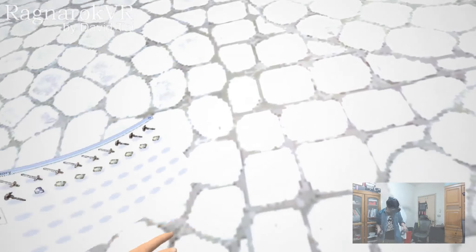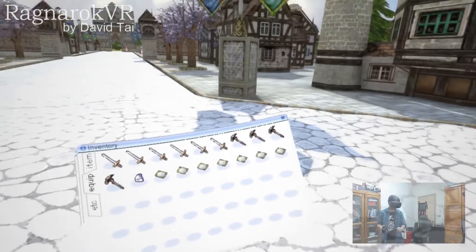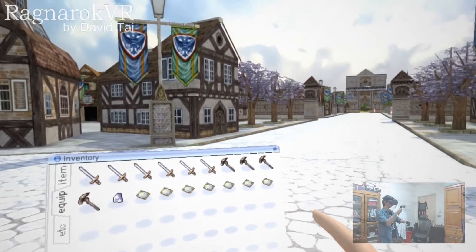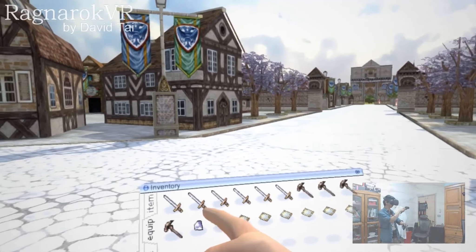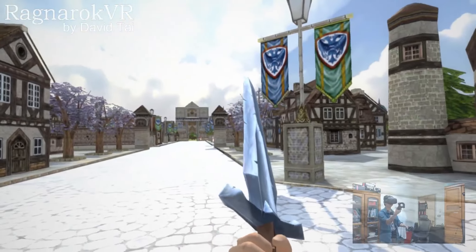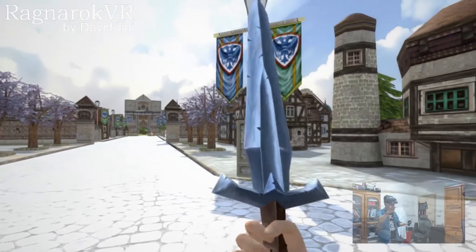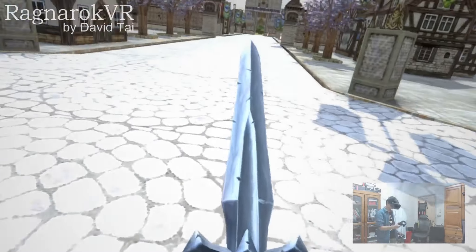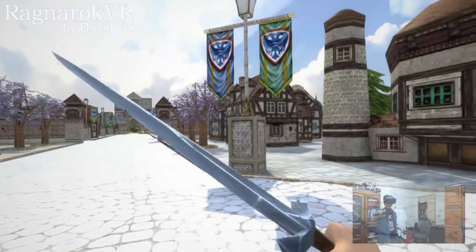We can open the backpack just by putting our hand on it and pressing the trigger. When we open the item inventory menu, we can use our gesture and point to the item we want to grab, such as this sword. The sword will materialize and we automatically hold it in our hands.